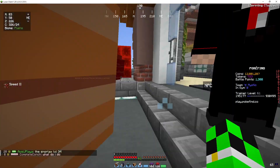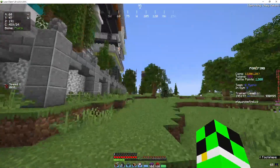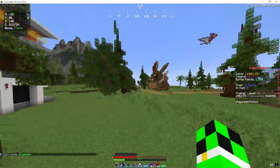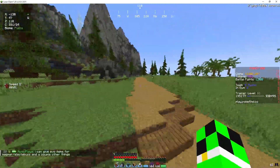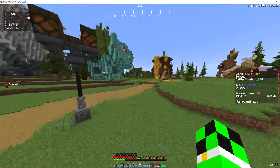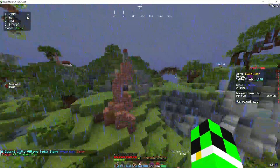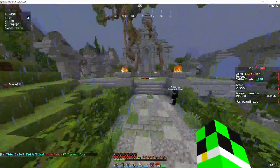Gym number six is located in Greenholm. I'm going to fly there because it doesn't matter how quick I get there so long as you see the path. Quick look at the map — Watterson to Greenholm. There are holograms located on most of the paths to help direct you to where you go. This is Greenholm — follow the path around, go up, go past the Poke Center, and this is the sixth badge gym.